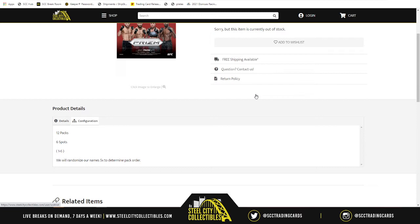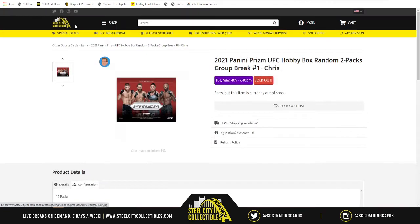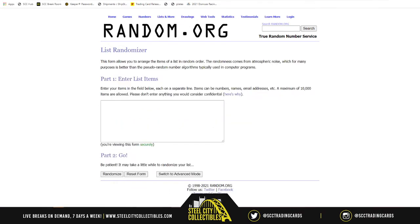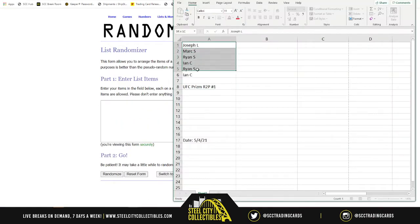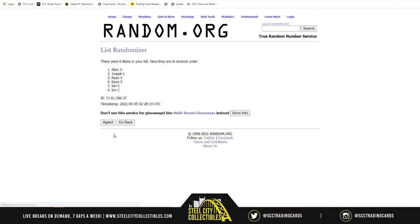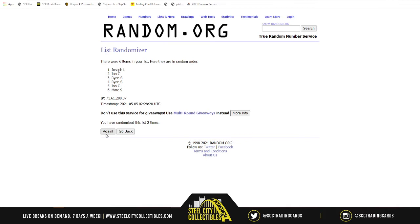If you have more than one spot — and some people in this break do — say you have two, then instead of getting just two packs you're gonna get four. The more packs the merrier. Let's find out who's gonna get it started with the first two packs. We randomize five times, one, two, three, four — okay, here we go, the pack order will be as follows.